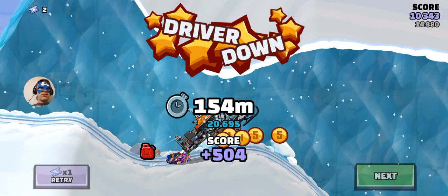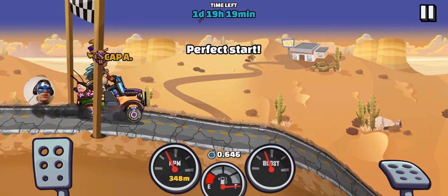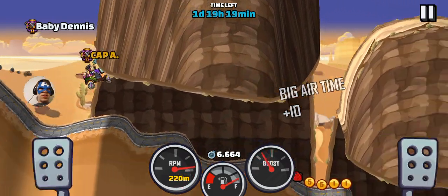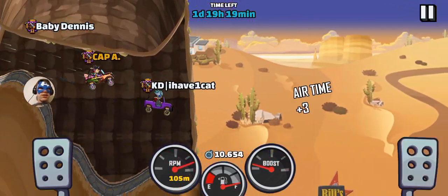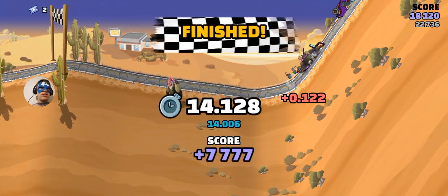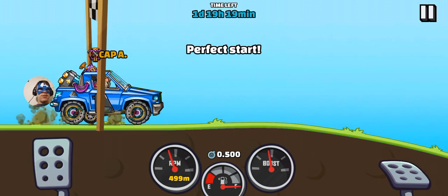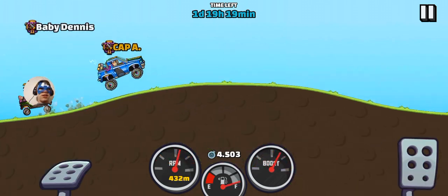Alright, so for this one — remember, before you head to your jump, shock right before you land, then just get the landing boost. Don't jump shock there, then just get the landing boost there. Try not to jump shock unless you feel safe — jump shock there, and that should be it.